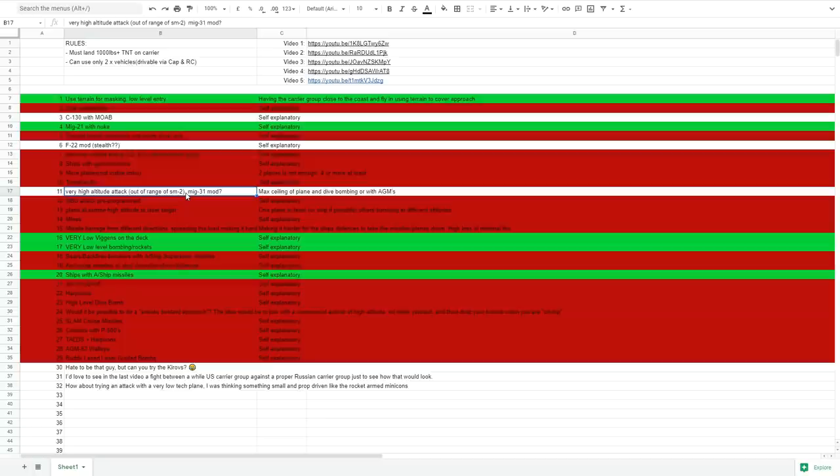As usual, the rules apply. We can only use one vehicle each. Myself and RC — RC can't do mods so we're going to get some guests in instead. And we must land at least 1,000 pounds of chemical explosives on the carrier to call it a successful attack. Let's go try.